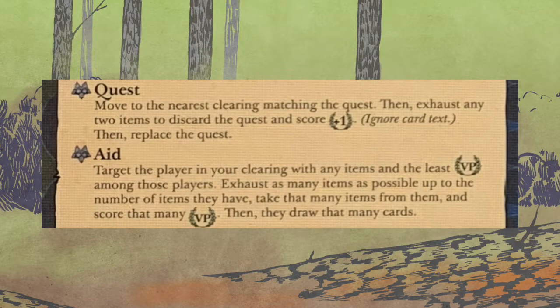Quest: move to the nearest clearing matching the quest — you'll always have one quest face up. Then exhaust any two items to discard the quest and score one victory point, ignoring the card text, then replace the quest. It's worth noting: you don't need to worry about what item you're using for any of these actions — they are all essentially just a vanilla neutral item in the Vagabot's eyes.